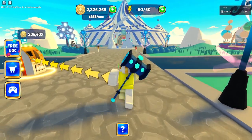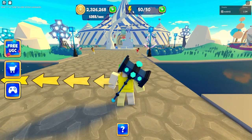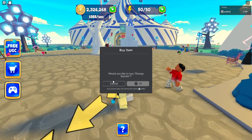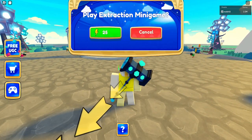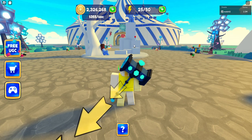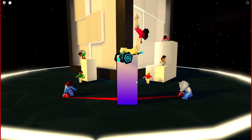You should have mostly everything done by now. To start this, click on the extraction minigame — right here. You can do it at a cost of 25 per session, so we're going to start the minigame.